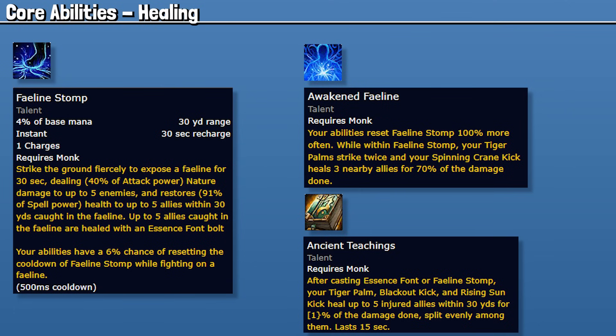Faeline Stomp is the other ability that triggers Ancient Teachings and Essence Font. I have a WeakAura to let you know when you're standing in it — I have that at the end of the video, because it can hide behind mechanics and it's very important that you're in it as much as possible. On use, this deals damage and applies a HoT, but after the initial hit, only your character needs to be in it to benefit. With Ancient Concordance and Awakened Faeline, this ability lets us cleave Blackout Kicks, get multiple Tiger Palm hits, and heal through Spinning Crane Kick. Ancient Teachings also greatly benefits from this spell — this is where a lot of our healing is going to come from overall.